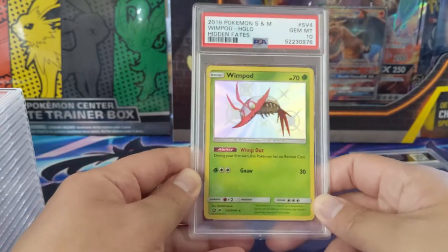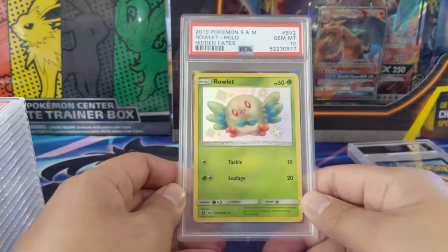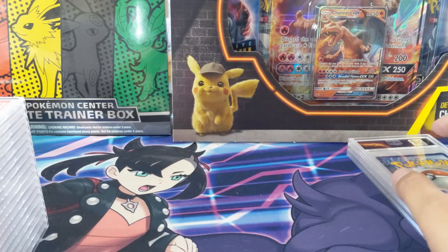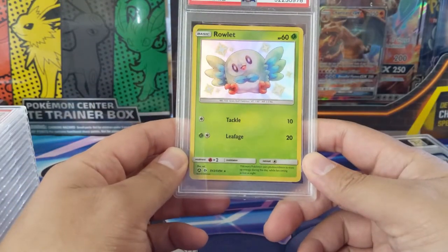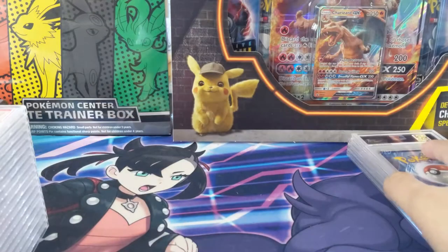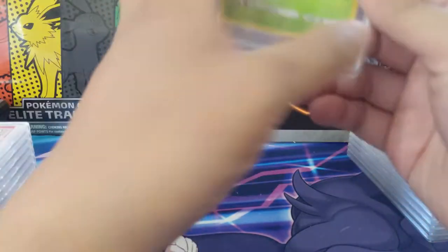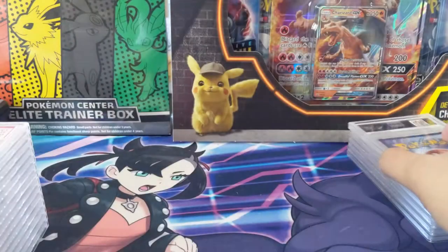Back to Hidden Fates — we got the Baby Shiny Wimpod at PSA 10. Very cute Rowlet, another PSA 10. I feel like I keep pulling grass types, metal types, psychic types — but I clearly pulled a lot of Ralts, and they all got the 10, which is perfect.